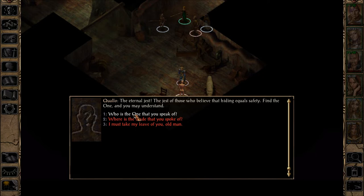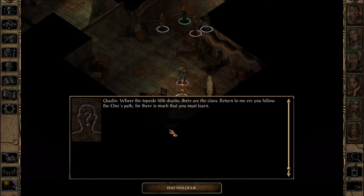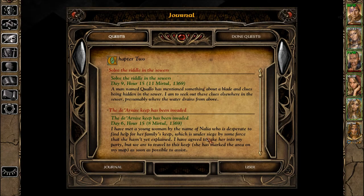Who is the one that you speak of? You have met him already, child. Perhaps soon you shall know him well. Find the clues the one has left — there is danger in what you must undertake. I shall look for these clues in return. Where the topside filth drains, there are the clues. Return to me ere you follow the one's path, for there is much you must learn. Solve the riddle in the sewers: a man named Qualo has mentioned something about a blade and clues hidden in the sewer, presumably where the water drains from above.